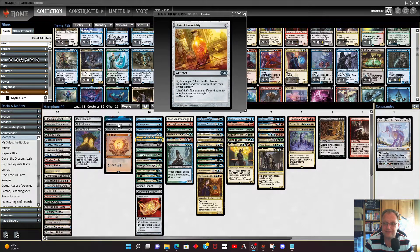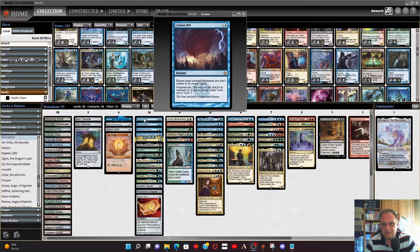Elective Immortality is in because a lot of our stuff is going to get destroyed as the game goes on, and I want to get it back from the graveyard into the library. The extra five life also helps a bit. Cyclonic Rift is probably going to be cast with overload at seven, but it gives us important board control.